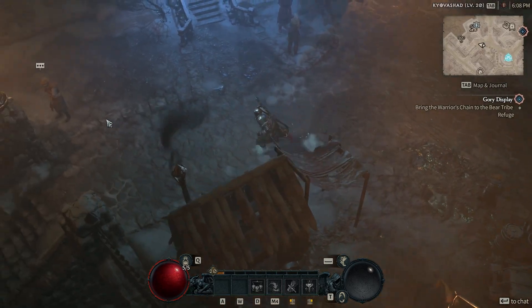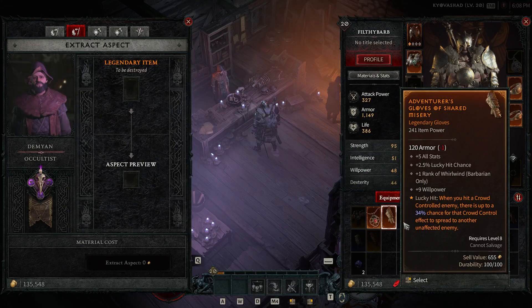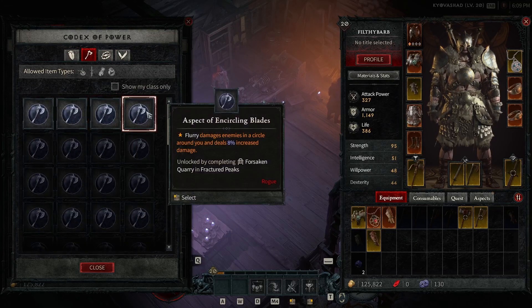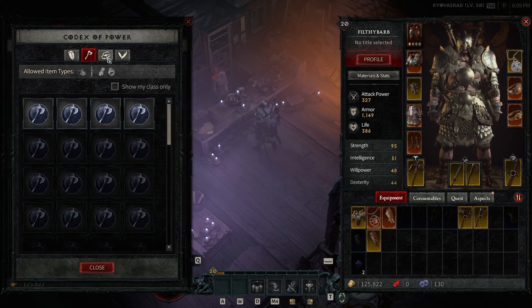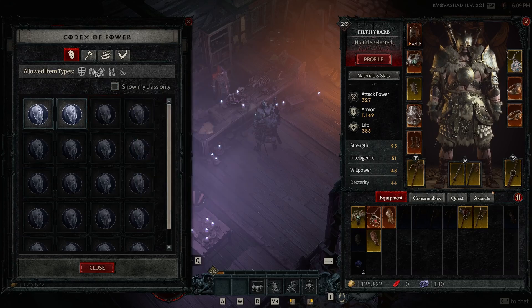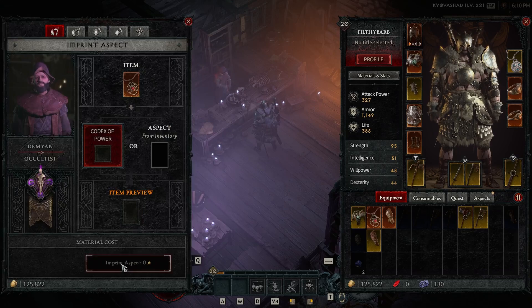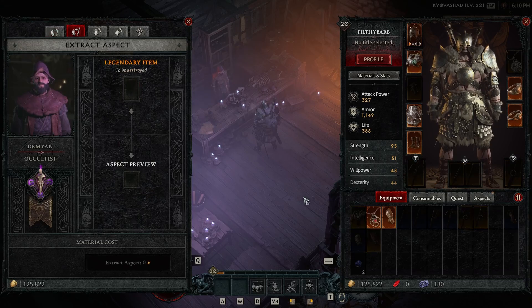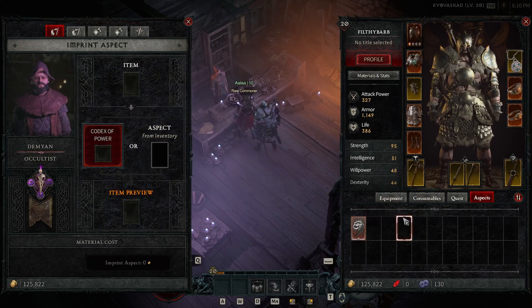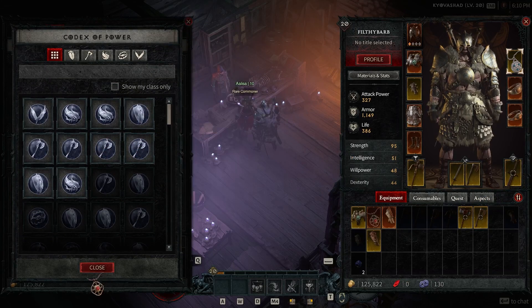This leads us into the next vendor, which is the occultist. The way the game works is the legendary powers on items can actually be taken off and transferred onto a rare item or a different legendary item. If you find a really nice item at level 10 that does something cool for your build, and then you find a much better item later, you can go to the occultist, extract the power, and then plop it onto another piece. You can also get these powers to imprint on pieces by clearing dungeons — each dungeon the first time you clear it gives you a specific reward. You can actually target-farm a particular dungeon if you want a power to imprint onto an item, and that way you can manage your build.